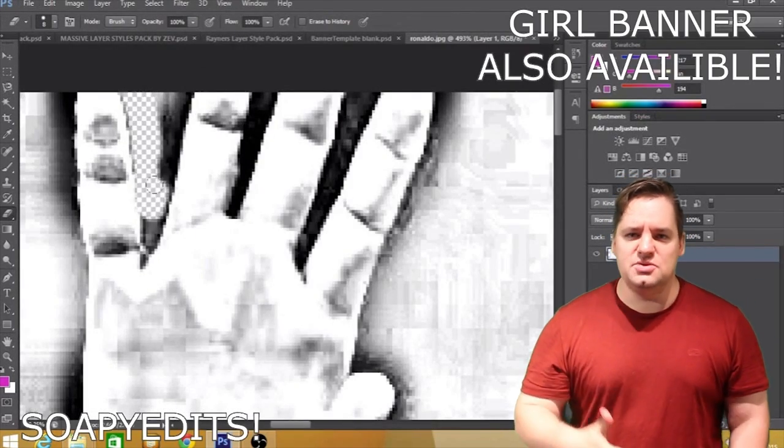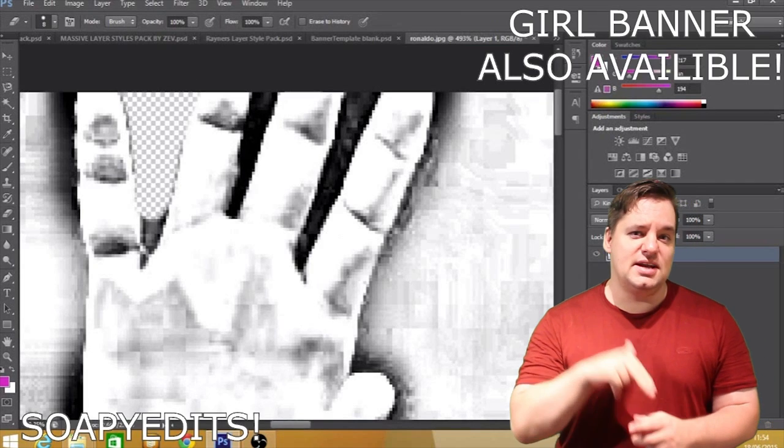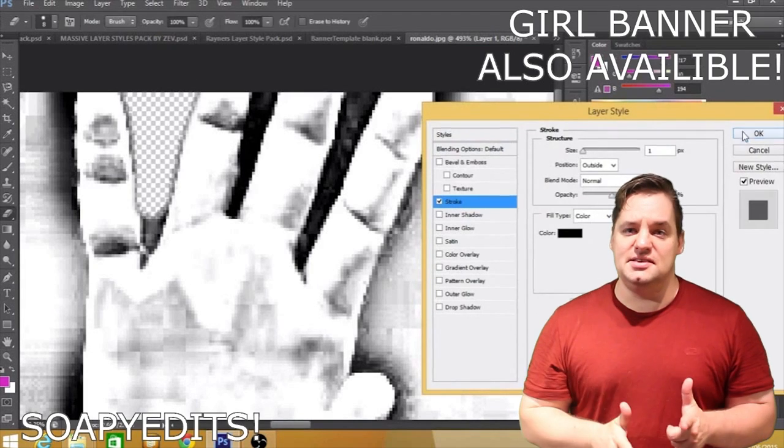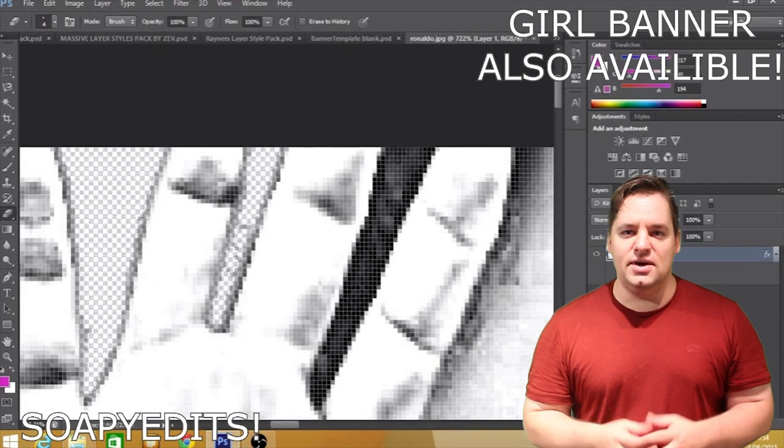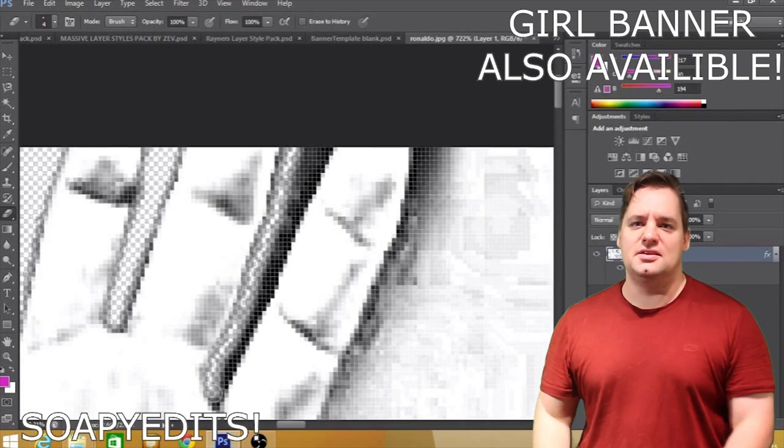So with that out of the way guys, we've got three featured partners today. I'm going to get into them. Today's theme is FIFA 2016 as well as Black Ops 3. With that out of the way, let's skip the foreplay and get right into this.